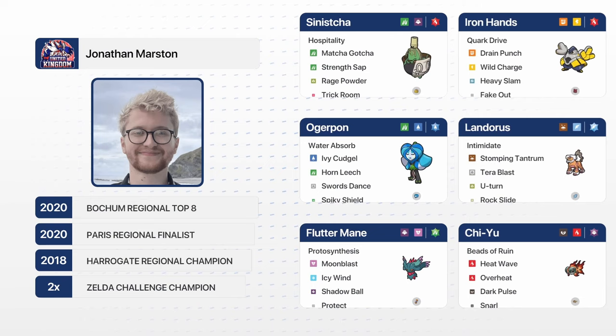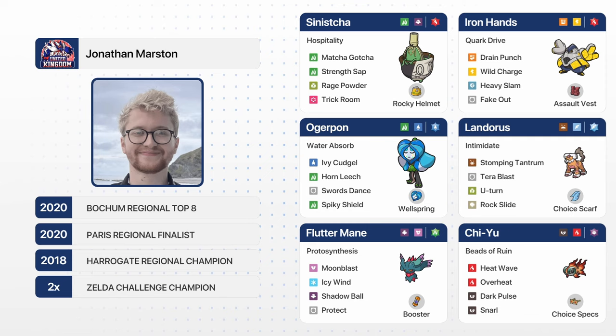Jonathan Martin's team: Sinistra, Iron Hands, Ogre Pond, Landerous, Fluttermane, and Chiyu. A very cool team — another Sinistra we just had in game one, getting whittled down to very low health and slowly healing up. It's a very good support Pokemon, and Matcha Gotcha is a fantastic move that has the ability to burn your opponents. Sinistra is just an amazing Pokemon in this format, especially with Iron Hands still doing great.